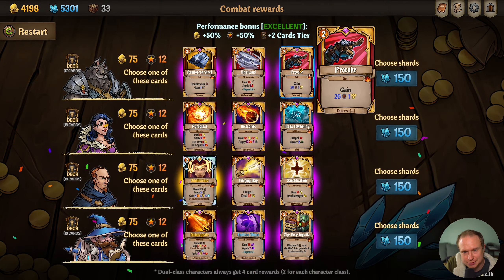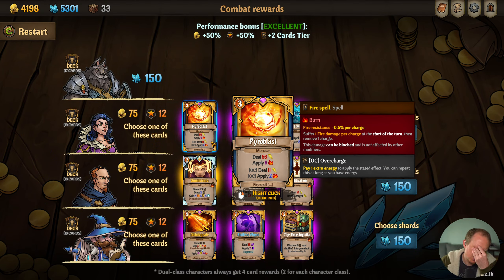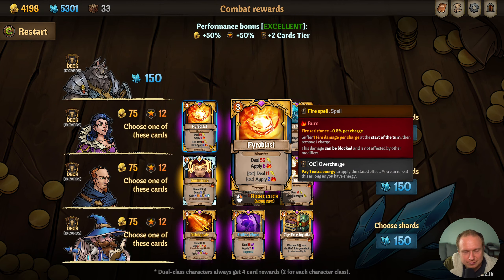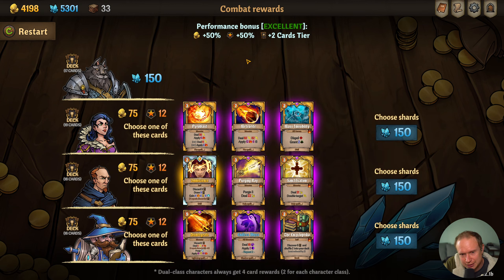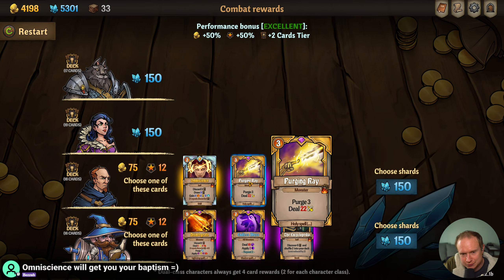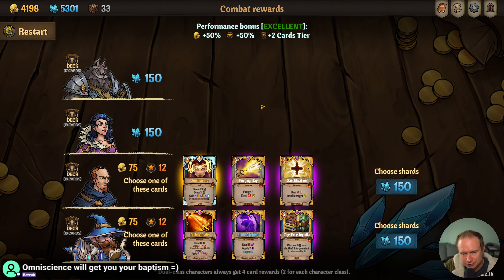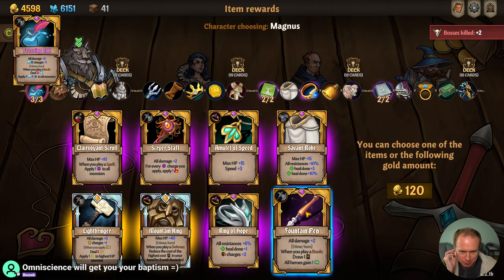None of those. Is a Pyroblast fun? It deals more shock damage? Nah, I don't think it's that interesting. Purging Ray — I have some interest in. Omniscience will give me my Baptism, so I'll take that. That is a good way to articulate it.